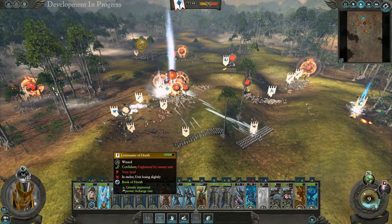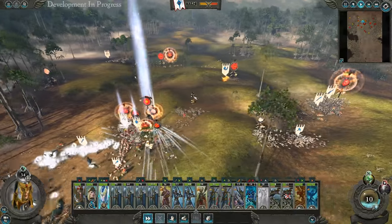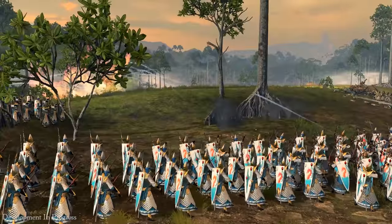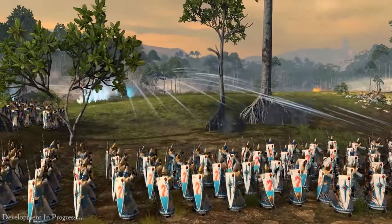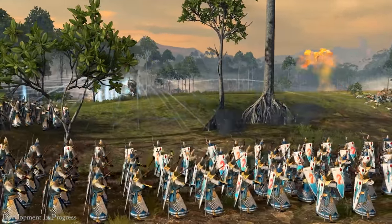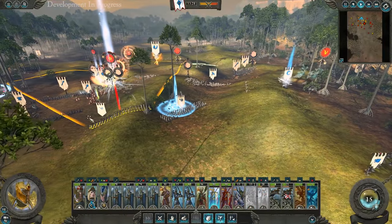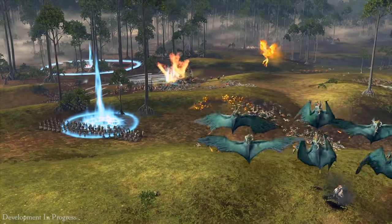Let's buff our Winds of Magic to empower our Phoenixes again. Mazdamundi has cast Banishment again, which means I'll have to move my Archers, effectively disrupting my buff. That's so annoying.